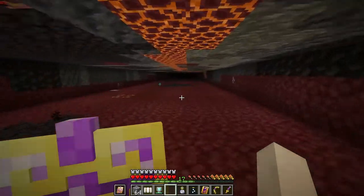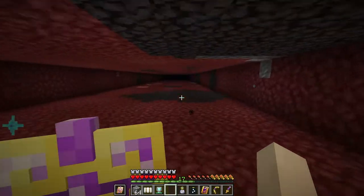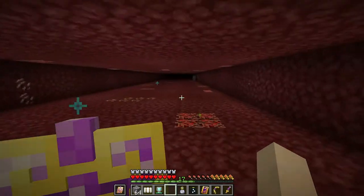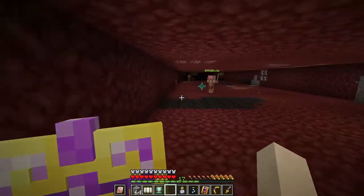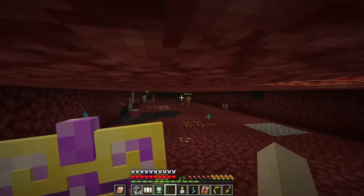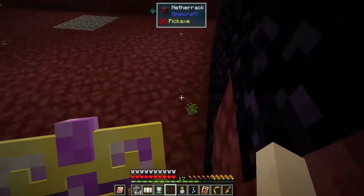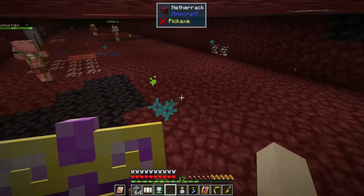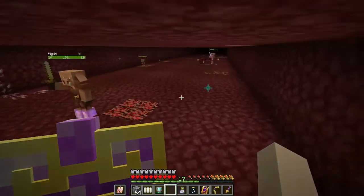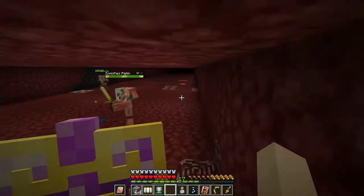I saw some magma blocks up there — it would've been embarrassing to get turned around. This is the Incendium Toxic Heap biome. There's actual radiation here — you can see the little green particles. I started taking damage going through there, and so many mobs spawned. I'm going to get out of here.